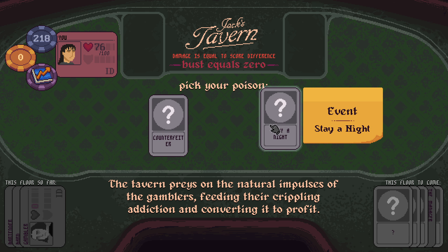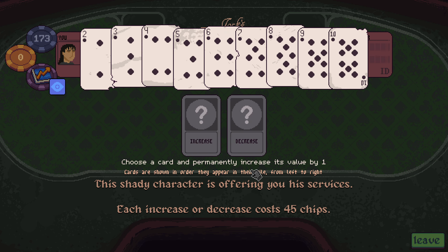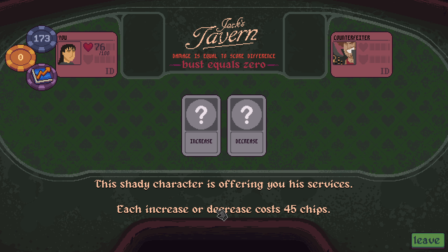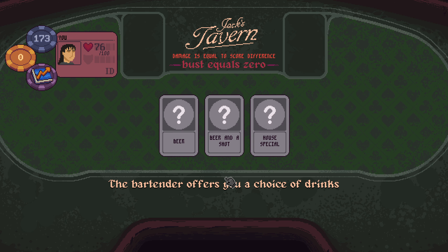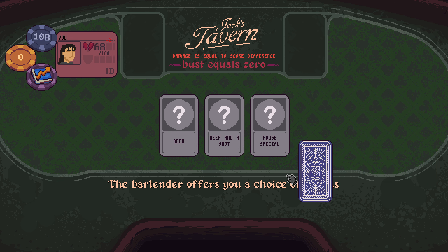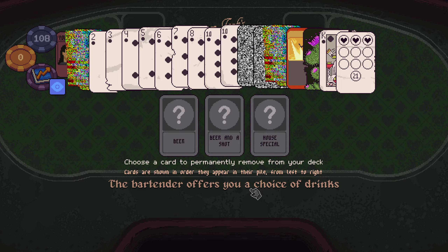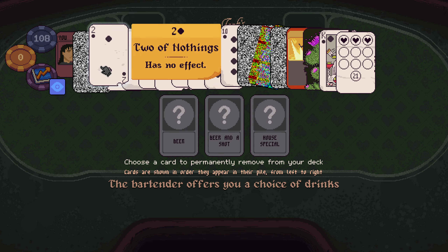Pick your poison: counterfeiter or stay the night? Give me the counterfeiter. Want to modify a card? Increase the value or decrease the value? Increase the value of... nine. Need some aces though — each one costs 45 chips. Alright, we'll just leave. Otherwise I'd spend all my money here. I'll take a drink. A beer: on the house, remove a card, take 5 damage. Beer in a shop: pay 40 chips to remove a card, add a loyalty card to your deck, take 10 damage. House special: pay 65 chips to remove a card, add a loyalty card with 3 stamps and take 8 damage. I'll take the house special. Choose a card to permanently remove from your deck — I'm going to take the 2, because we don't have a 9 anymore.